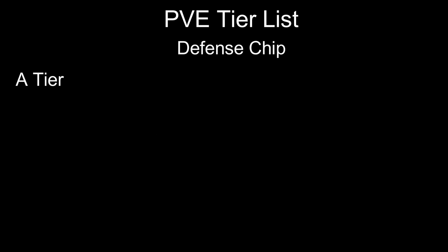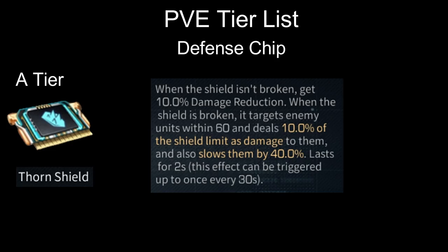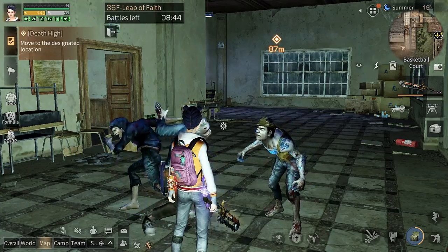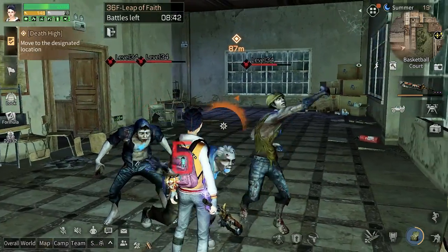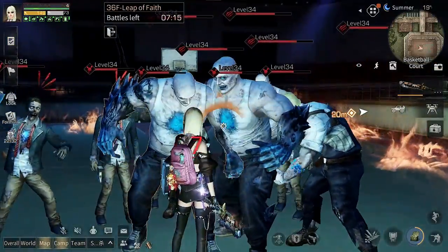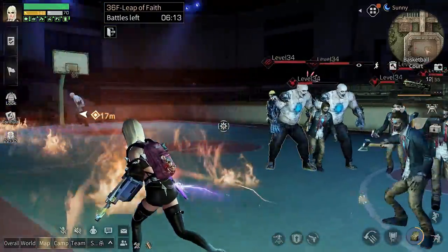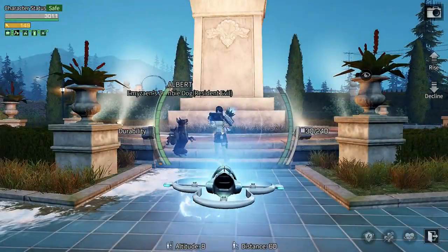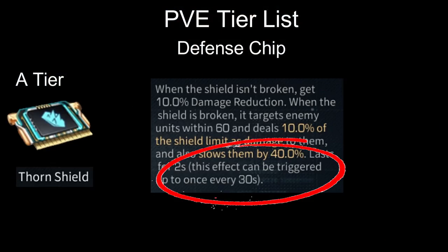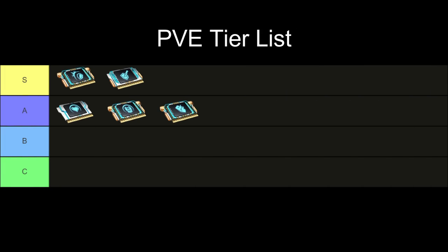Next, on A tier, we have Thorn Shield. This chip gives you 10% damage reduction when your shield is still active. And when the shield is broken, it deals 10% of shield limit as damage to enemies within 60 range. It seems the shield damage is affected by food, antiseptic, and even the gun you're holding. This shield could be better if the range were bigger — 60 range is this far, by the way. It can also only trigger once every 30 seconds. Not the best but definitely not the worst. Those are A tier.